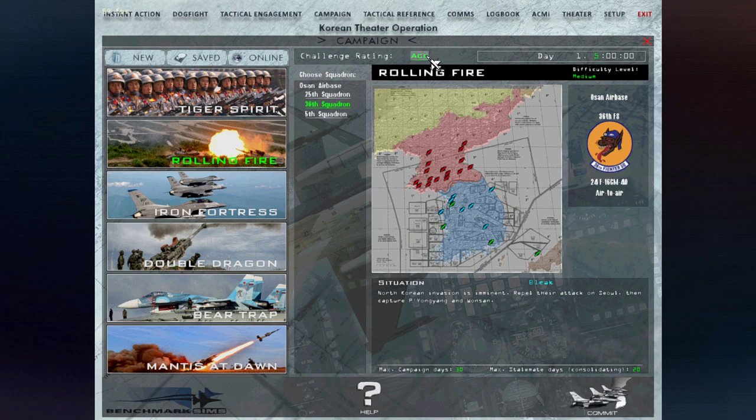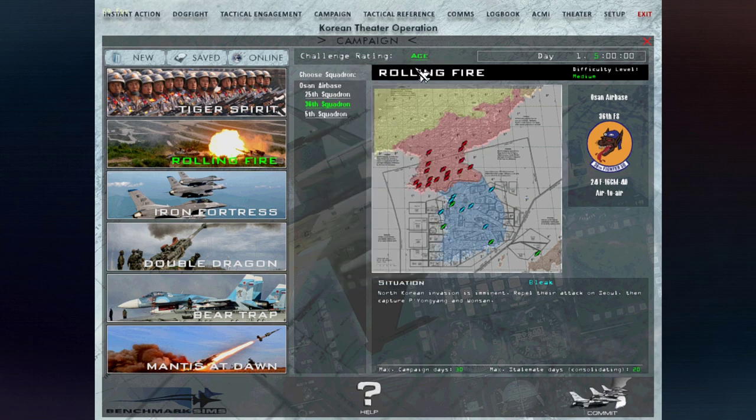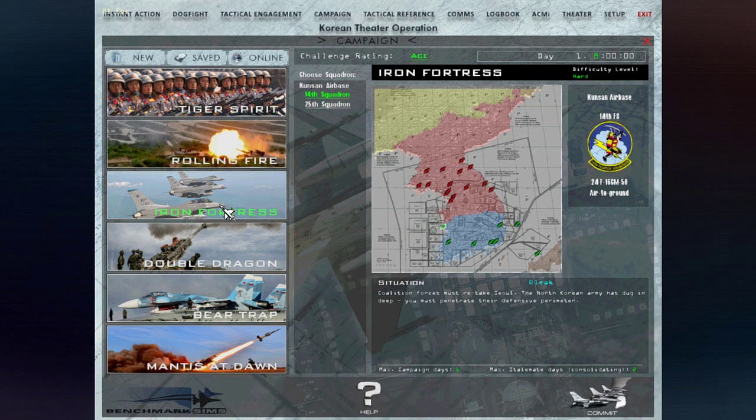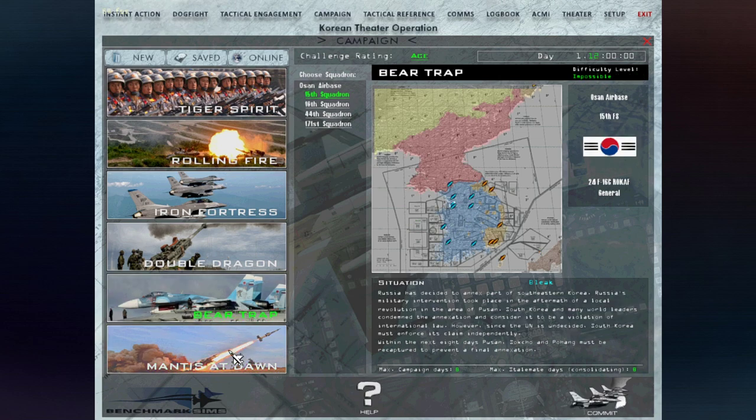First thing first: once you've selected a scenario, the thing you want to check here is the challenge rating. I put that to ACE myself because I want the scenario to be challenging — I definitely want it to be challenging, otherwise it's a bit too easy. So I already set that to ACE. You'll also see difficulty levels listed for each scenario: some are easy, some medium, hard, and even impossible — the Bear Trap is kind of very difficult.